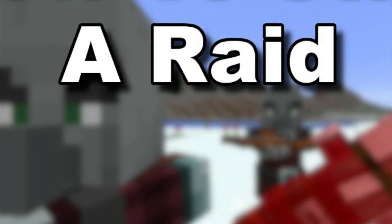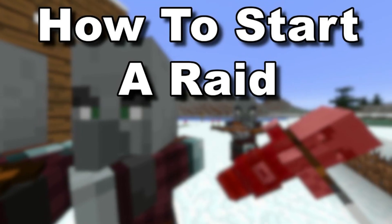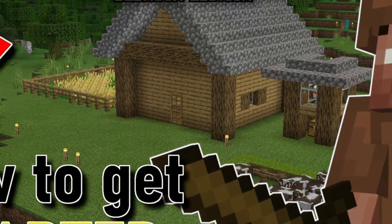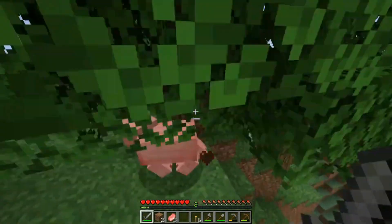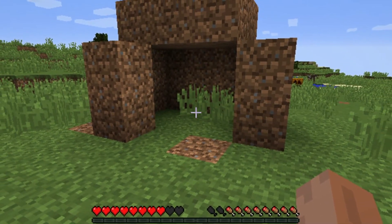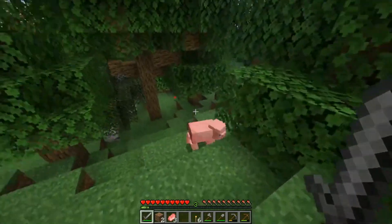How it starts: Once a raid begins, certain parameters are determined by the game concerning how the raid will function. The center of the raid will be based on the player's location upon triggering the raid. The average of all village points of interest within a 64 block radius of the player will establish the center. A boss meter will then appear at the top of the screen showing either enemy health on Java or number of enemies on Bedrock. If in a village, a villager will ring the bell to warn fellow villagers while the boss bar is loading.